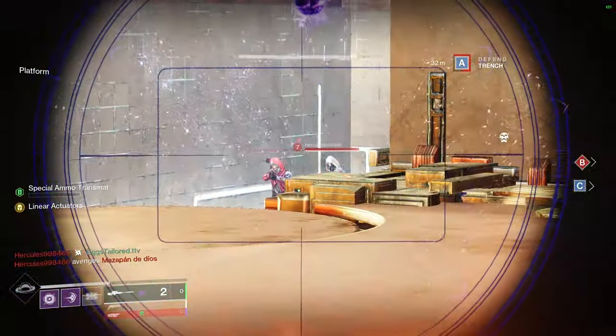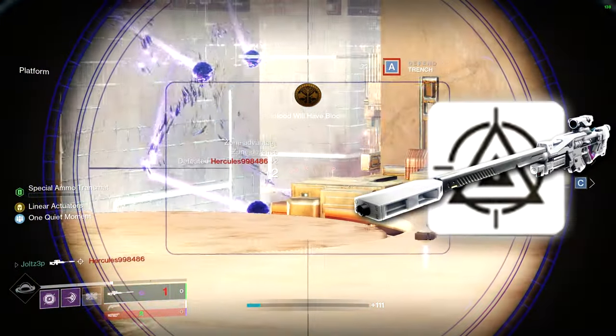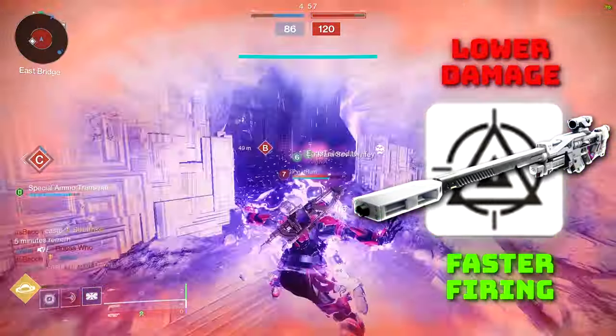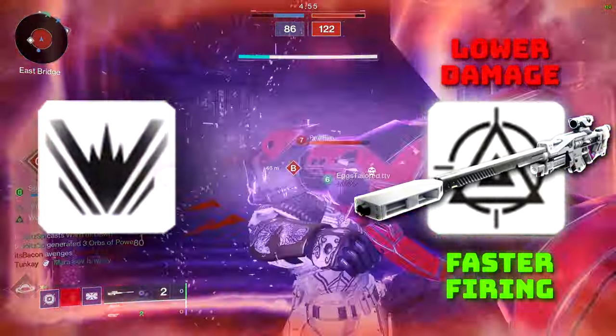The reason for this comes down to the archetype. Adaptive frame sniper rifles like Beloved, Adored, Uzume, and Mercurial are all faster firing and lower damage than aggressive frame sniper rifles like Frozen Orbit.